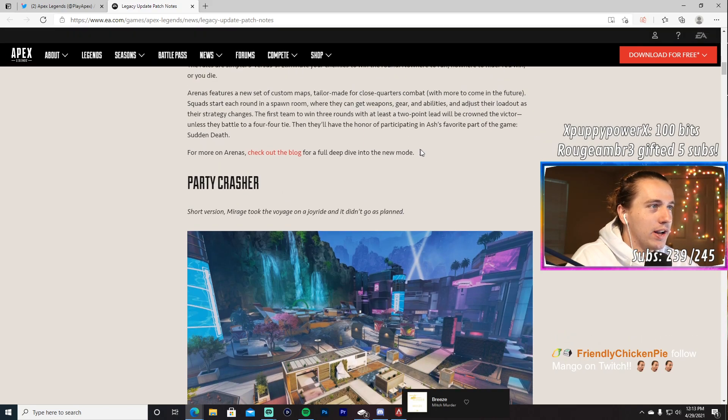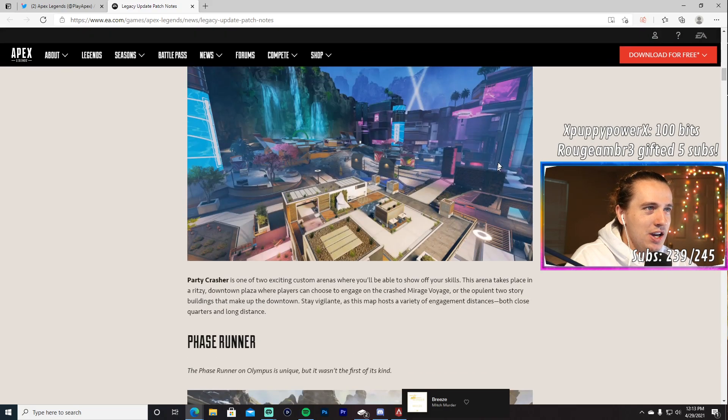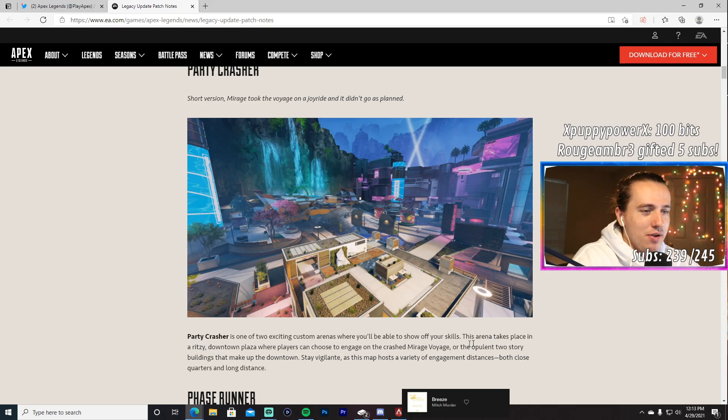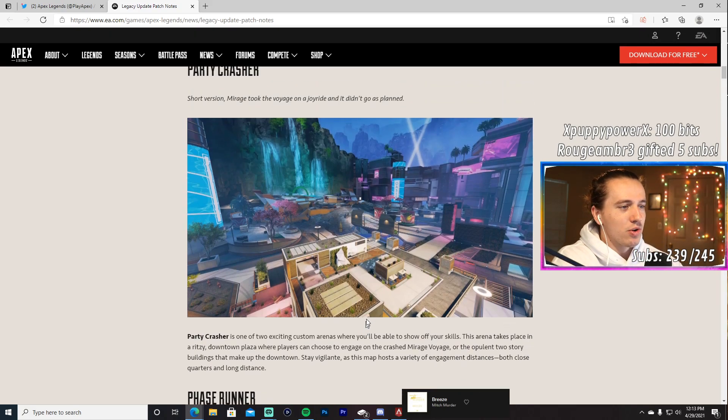There are a lot of different maps. The first one is Party Crasher — Mirage took the Voyage on a joyride and it didn't go as planned. It looks like we crash-landed. This arena takes place in a ritzy downtown plaza where players can choose to engage on the crashed Mirage Voyage or the opulent two-story buildings. This map hosts a variety of engagement distances, both close quarters and long distance.